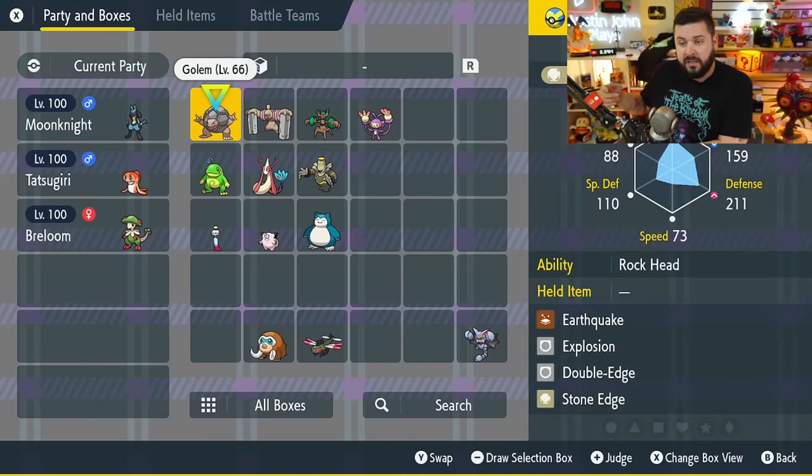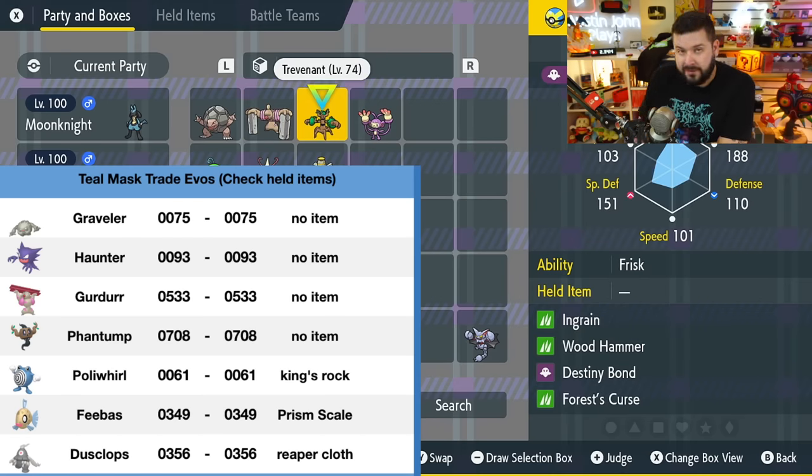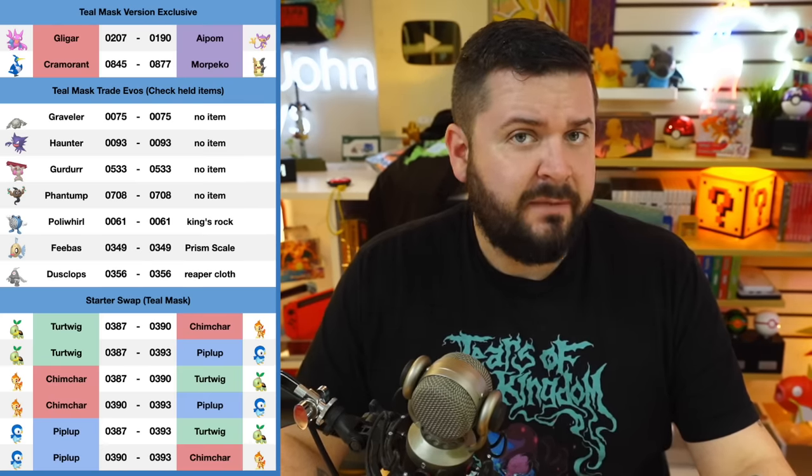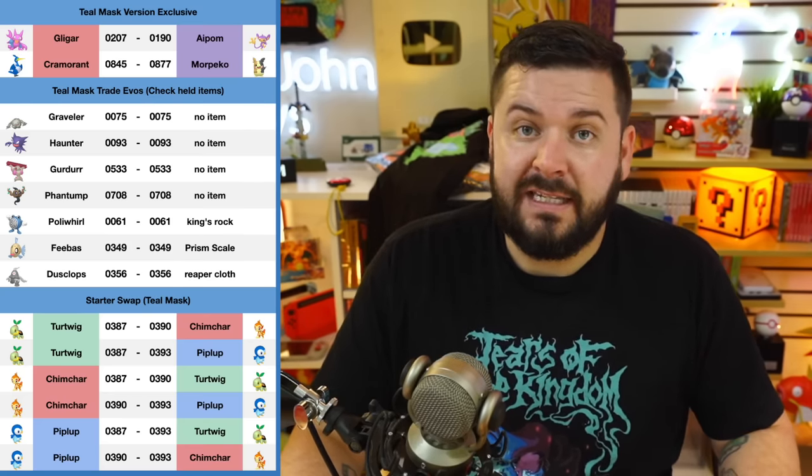This system also works for trade evolutions — like Graveler to Golem, Haunter to Gengar, Girder to Conkeldurr, and Phantump to Trevenant. Those Pokémon don't need to be holding an item; just put the number in and you're trading for the same Pokémon. It's essentially a node-trade-back sort of thing, so this won't work for prized shiny Pokémon but will work for Pokédex completion. Note that a lot of these trade evolutions can be found in your game without trading — for example, Trevenant walking around Mossdeep, and Golem, Politoed, Conkeldurr, and Dusknoir available in five-star raids.